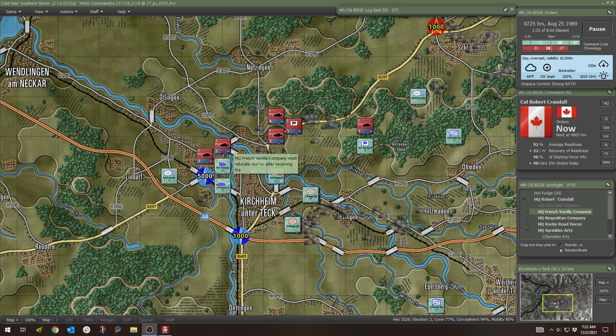Detailed orders of battle and realistic modeling of modern combat including armor, infantry, helicopters, air power, and chemical and nuclear weapons.